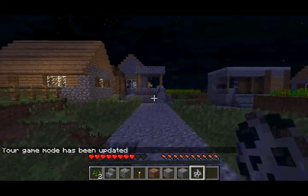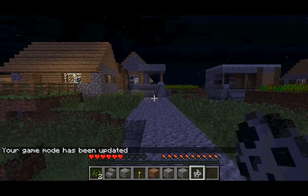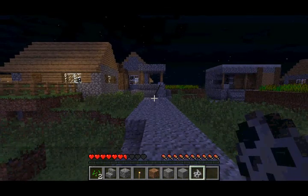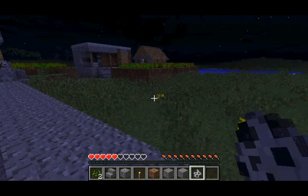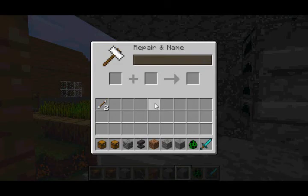The next feature is that they've apparently improved the aim for skeletons, so it's easier for them to shoot you now — they have a better aim. I highly doubt that though, because some of the arrows still actually miss me, and that's pretty much all there is to that.